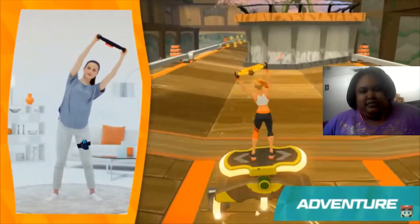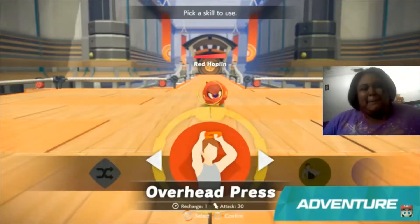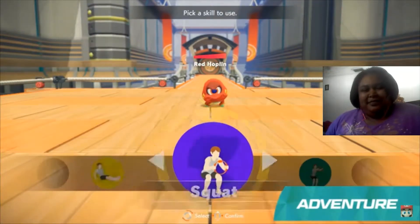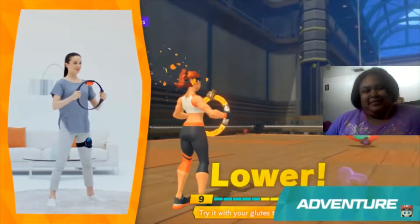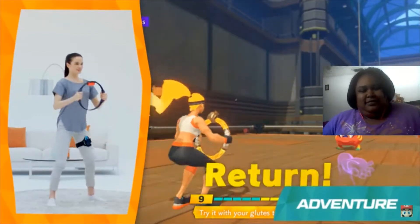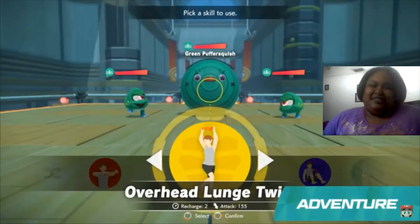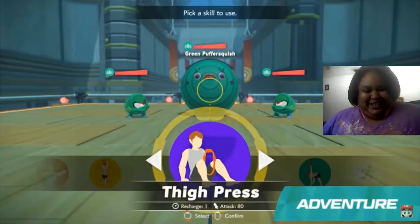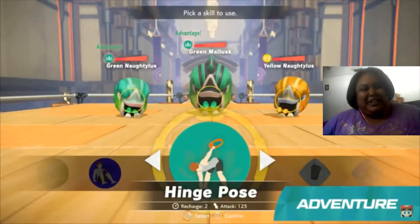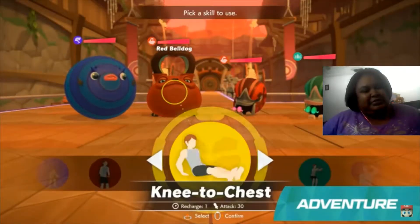You can do knee lifts to climb stairs and paddleboard up rivers, flap through the sky, or roll ahead on surprising contraptions. Along the way, curious enemies will challenge you — you and the enemy take turns attacking. When it's your turn, you'll use exercise-based attacks called Fit Skills. There are over 40 different Fit Skills across four categories. Red skills target your arms, yellow skills focus on your core — yellow all day, you need to get rid of the midsection.